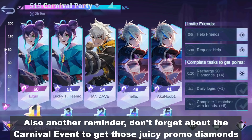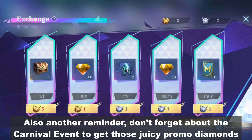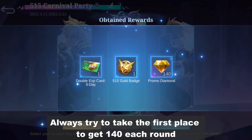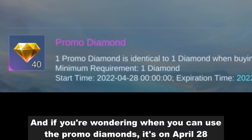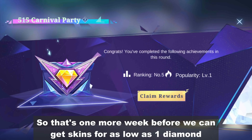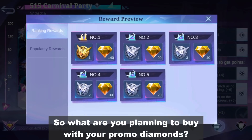Also, another reminder: don't forget about the carnival event to get those juicy promo diamonds. Always try to take first place to get 140 each round. And if you're wondering when you can use the promo diamonds, it's on April 28 — so that's one more week before we can get skins for as low as 1 diamond.